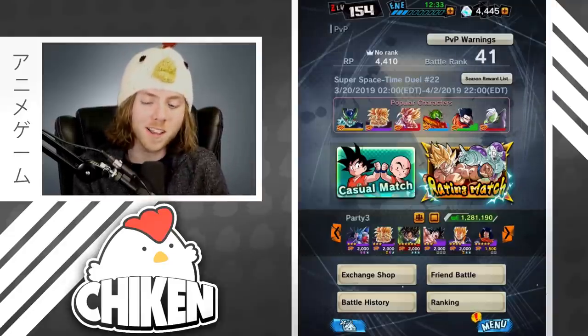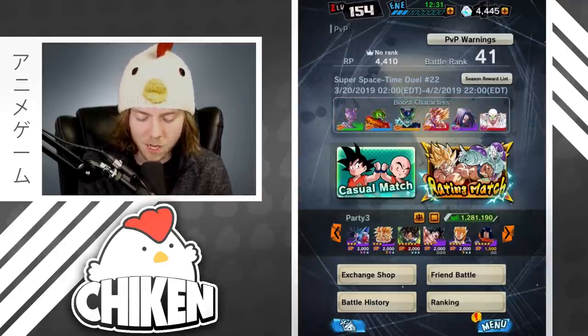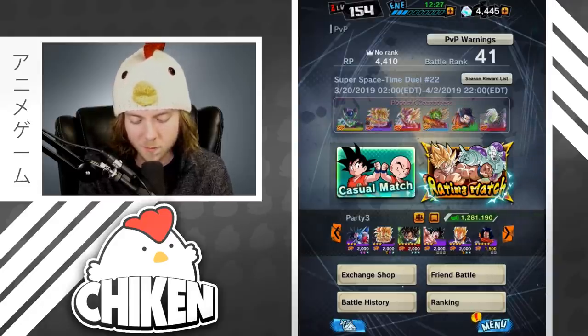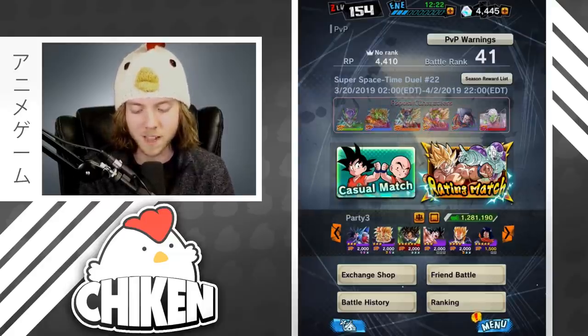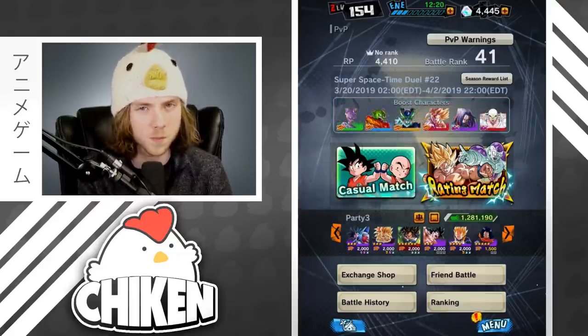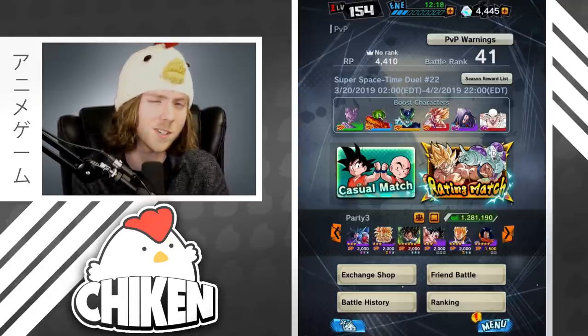What is up guys, welcome back to a brand new Dragon Ball Legends video on Dragon Ball Central. Today we are going to be hopping into some PvP action with a mono purple team. Mono purple does include Fury Broly as a balance, and that is more and more necessary now that we're seeing more and more Perfect Cells pop up on regen teams.